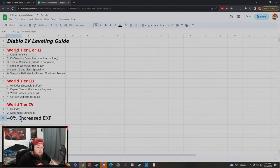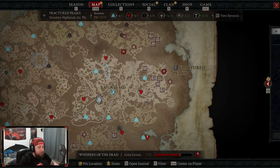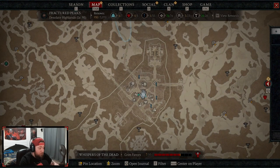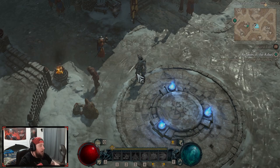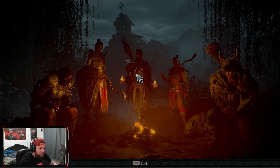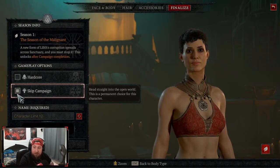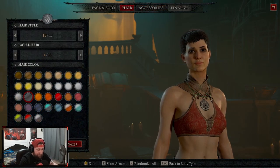Now that we have 40% increased XP, you're going to get there a lot faster. In World Tiers 1 or 2, this is the best way. A big focus in the new season is that they're prioritizing open world content. When you make a brand new character, skip the campaign if you don't want to do it — you can choose skip campaign and go straight through.